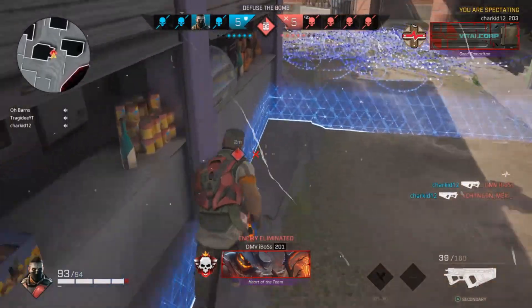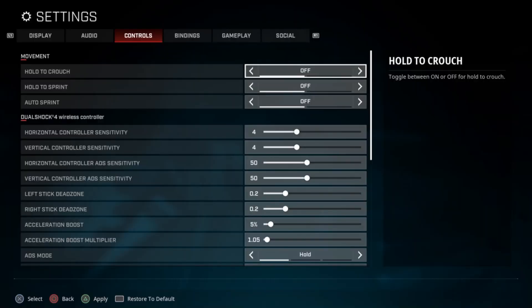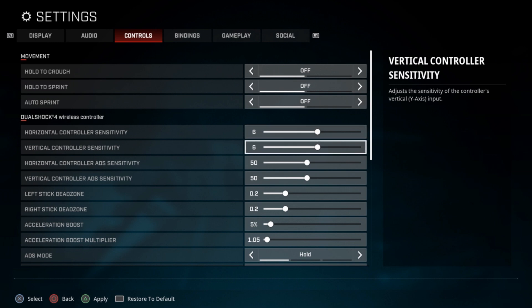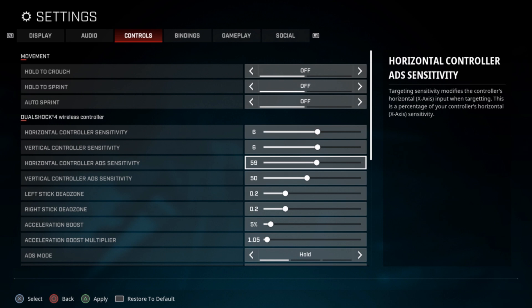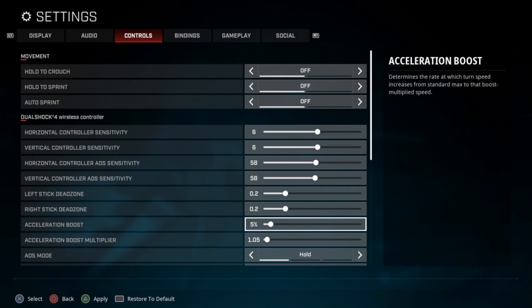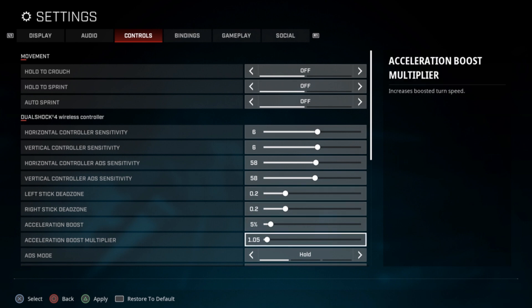Char Kid's settings are much more similar to mine. If you don't like my settings or Claps', but you like to play Chalk, Saint, Vi, or Scorch, maybe try out Char's settings. He goes six, six — sensitivity 6 and 6, definitely higher than mine. His horizontal ADS is 58 as well as his vertical ADS at 58, and that's all he changes. Everything else default, all bindings default. So give it a try — I gave you three different options.